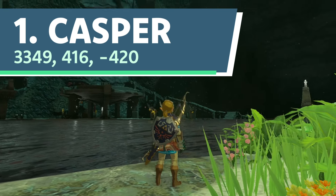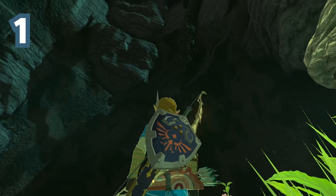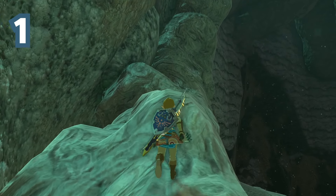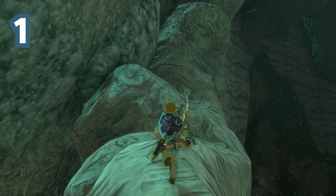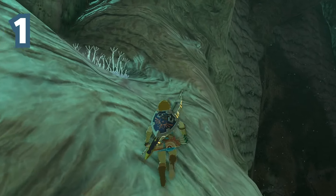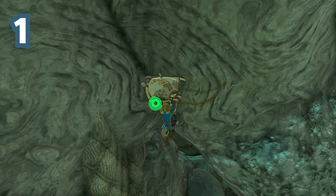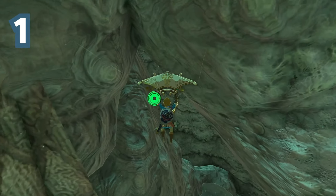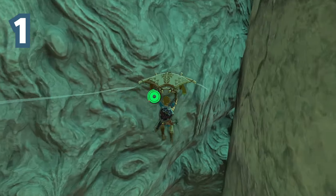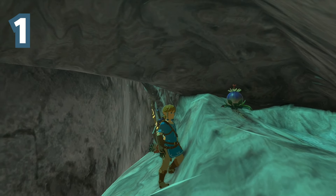Number 1. Nicknamed Casper because it's basically a ghost, this bombflower is located in the depths below Zora's Domain, and was nearly impossible to find even though I knew the exact coordinates and had my sensor set to target bombflowers. Even knowing that it's located behind the tube-like structure snaking along the top of the wall near abandoned Lanayru Mine won't help you much, because figuring out how to get behind the structure is not exactly a straightforward task. And if you do manage to stumble upon the sliver of an entrance to get behind the tube-like structure, you'll still have to make your way inside and search for the bombflower sitting nestled behind a corner. Only then can you pick up the most hidden bombflower in Tears of the Kingdom.